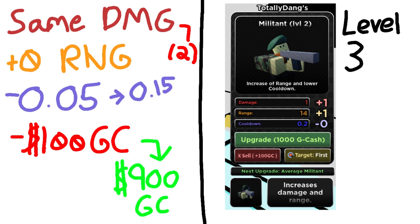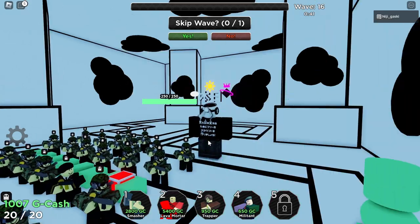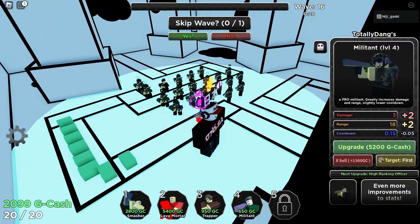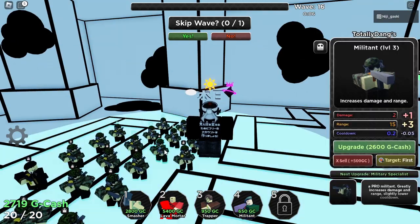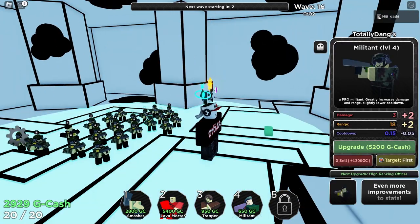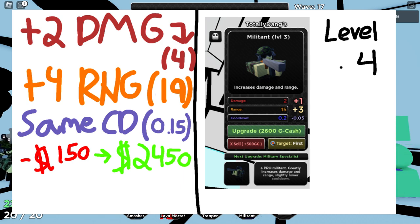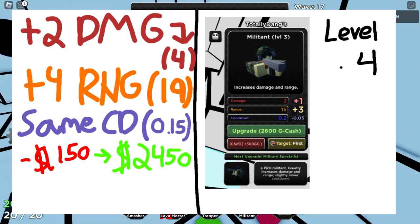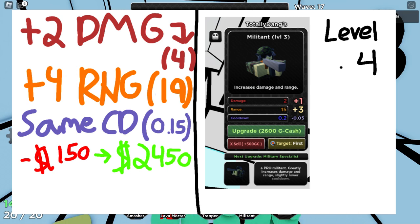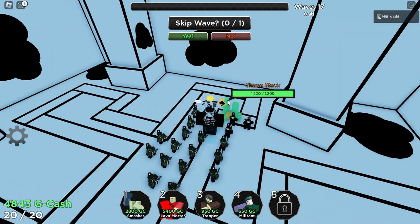Level four is the one I really want your opinion on because I struggled with it. I want Militant to be a good early game tower while contributing to mid game and chipping down tanks for better towers in late game. So level four adds plus two damage bringing total to four, plus four range giving it 19 range in total, same cooldown at 0.15, and I'd lower the cost by 150, bringing the price to 2450.